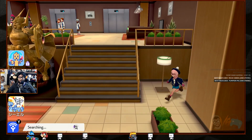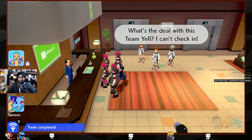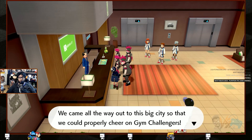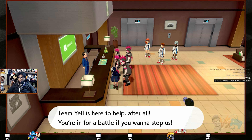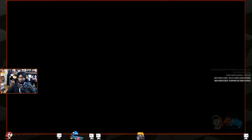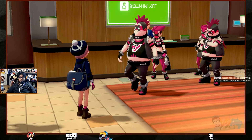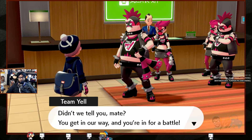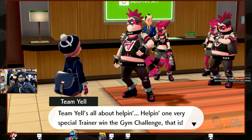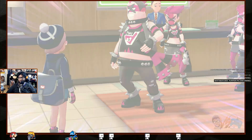Look at the new Team Rocket — it's Team Yell! They're saying 'out of the way, we came all this way to the big city to cheer on the gym challengers.' They challenged us to a battle if we want to stop them. Turns out Team Yell is all about cheering on one very special trainer.